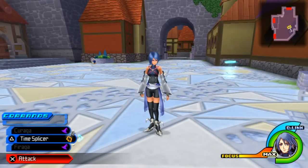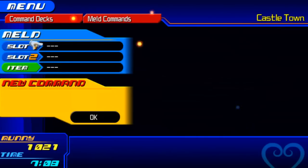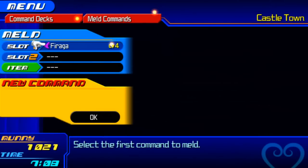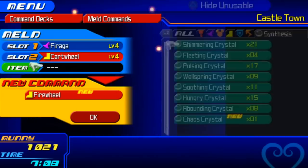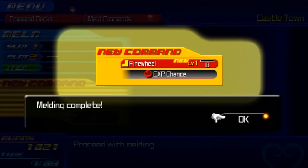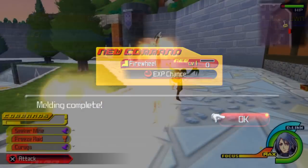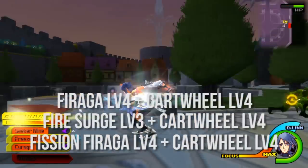And lastly we have Fire Wheel. Fire Wheel is exclusive to Aqua. Essentially it's the exact same as the Thunder Roll that Ventus has, except that whenever Aqua uses her Cart Wheel — her dodge — her Cart Wheel will be coated in flames. There are three different ways to melding these commands, and they will be on screen as of right now.